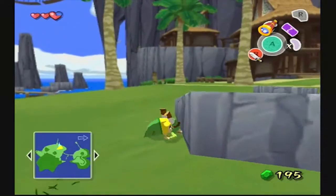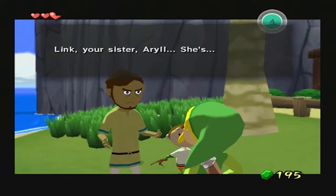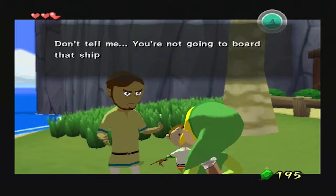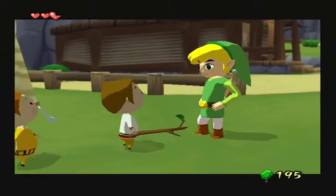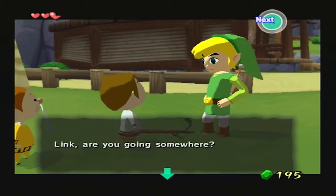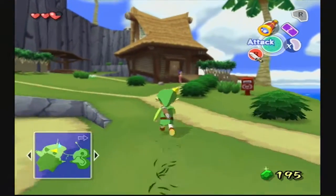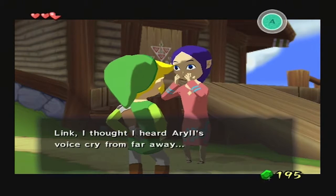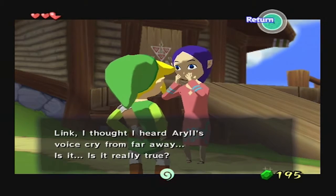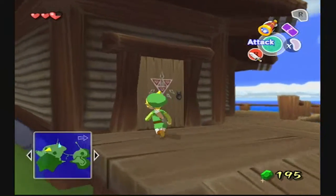"Link, your sister Errol - she's... Don't tell me. You're not going to board that ship and try to save her, are you? Are you going to say something about it? Link, are you going somewhere?" No. "Link, I thought I heard Errol's voice call out from far away. Is it really true?" Let's go in here. Grab a shield, maybe.